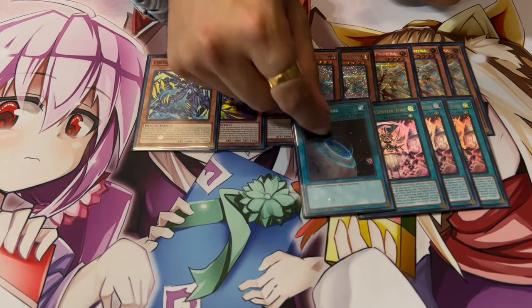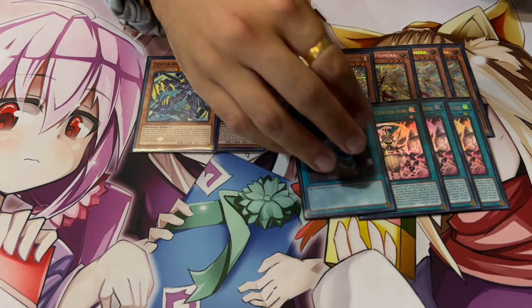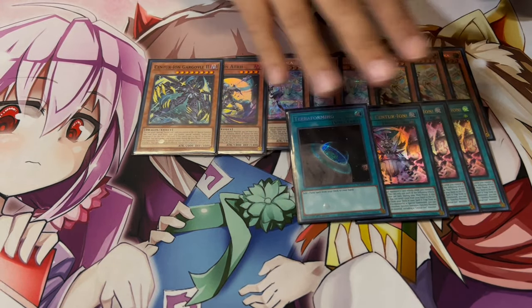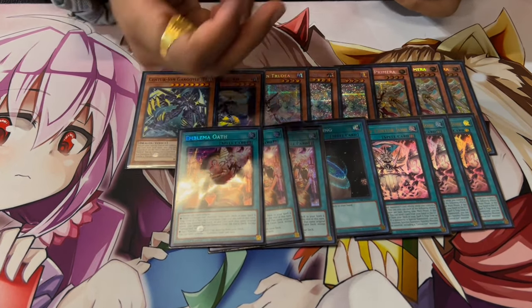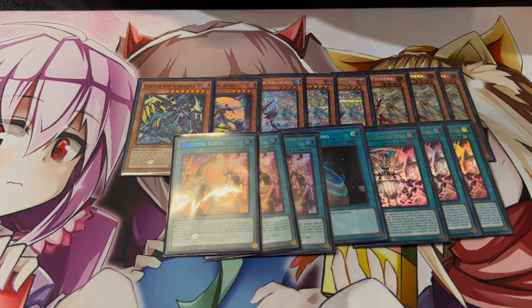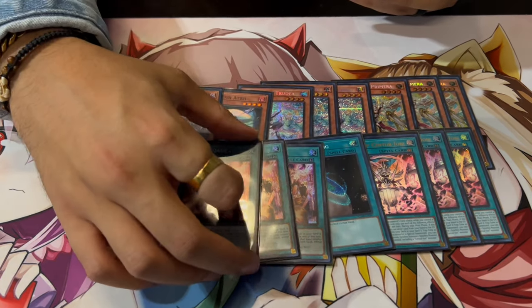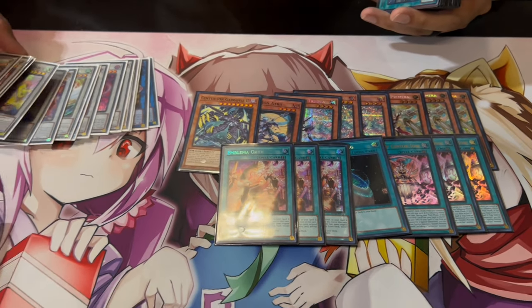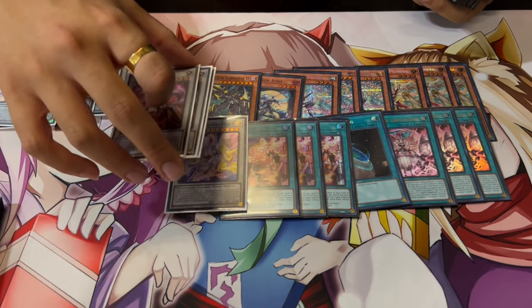We're playing three Stand Up and one Terraforming. This is kind of a 1.5-card combo — not a one-card combo since you have to discard for it, but it starts your combos so you really want to get to your Stand Up. Then three Emblema Oath as well. This card is actually a lot better now because it's searchable, and it being searchable is absolutely insane. It's searchable off of the new card Primera Primus and it helps you play around a lot of things and extend your plays further.